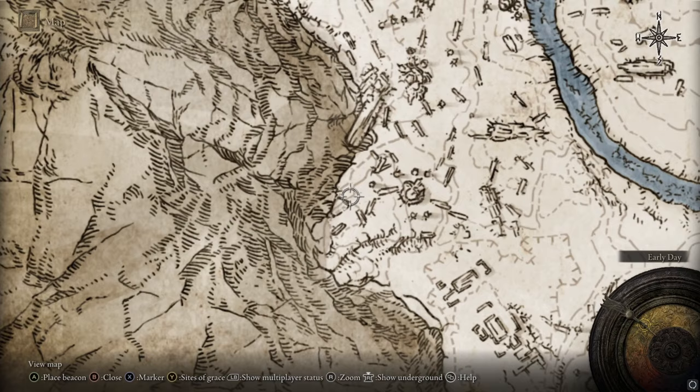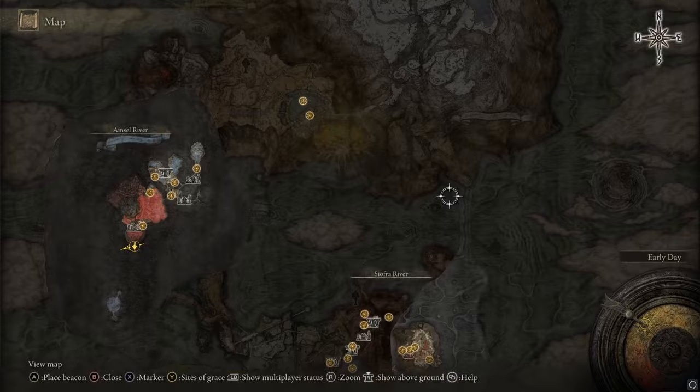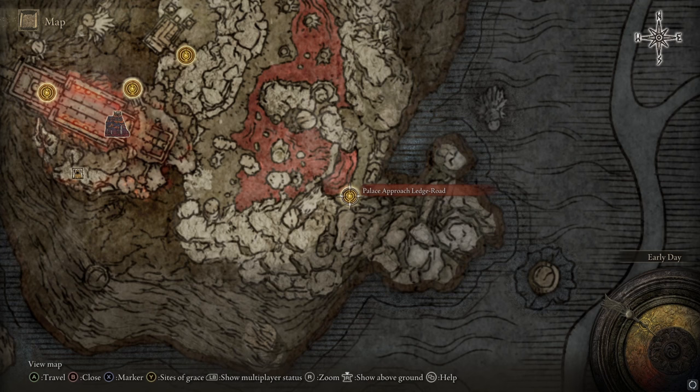On the way to the sending gate, you'll fight an NPC invader that has Reduvia Bloodblades, which is really annoying — so be prepared. That's the late game way. The sending gate will pop you out somewhere near Palace Approach Ledge, and you'll have to make your way through to the Dynasty Mausoleum entrance.